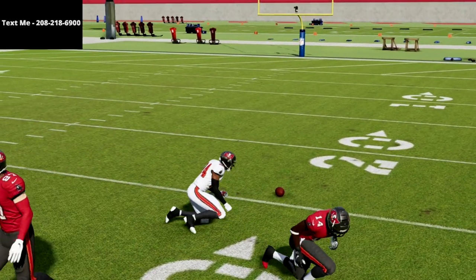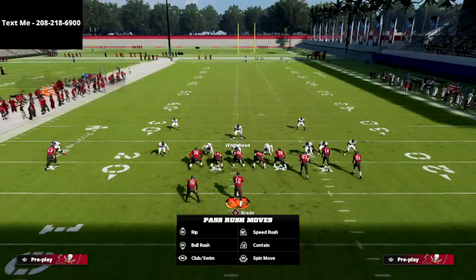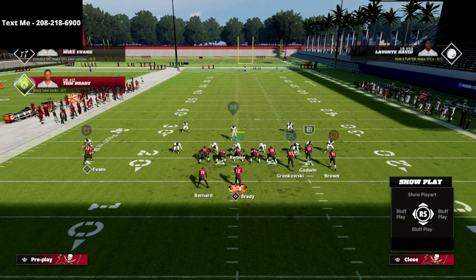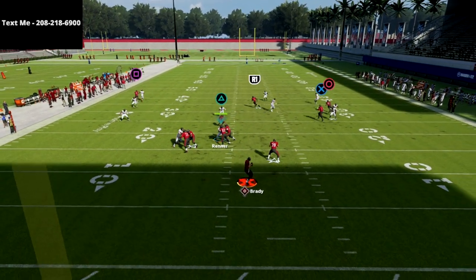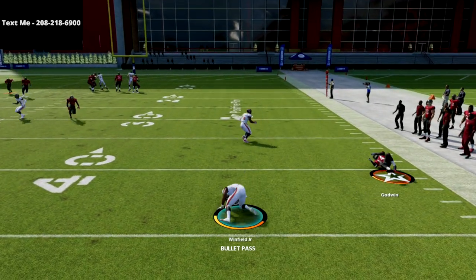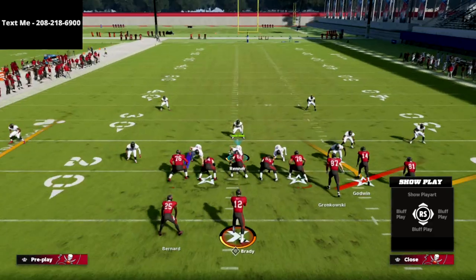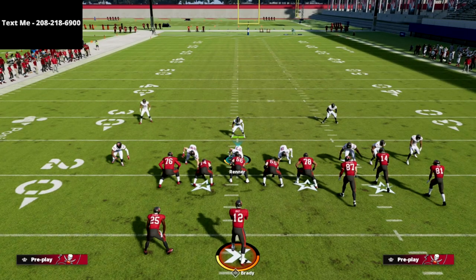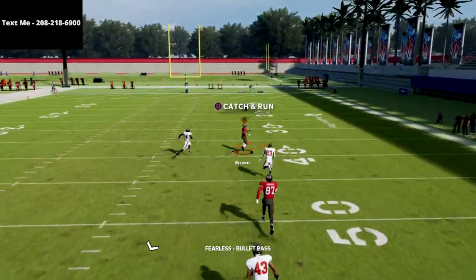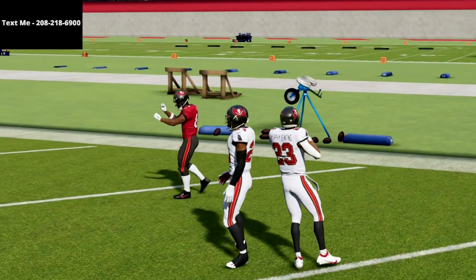For those of you that stuck around, here's a more consistent cover 3 specific tip: just take the circle receiver and put him on a streak. You're going to be able to throw that crosser or hit the circle wide open — just passing him to the right. That's a really easy cover 3 bomb. I think that one's going to get patched, but it's going to open up much more opportunity for the other play.